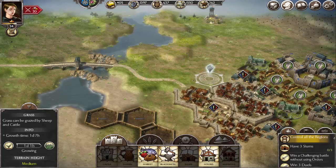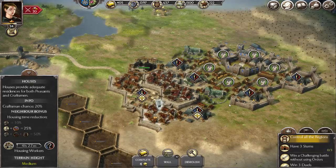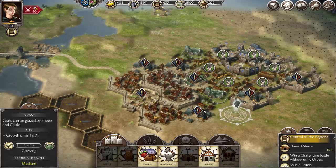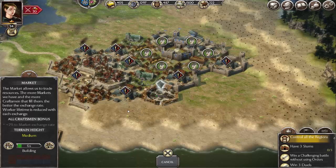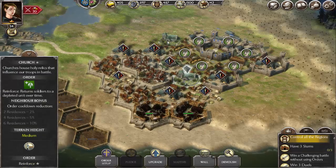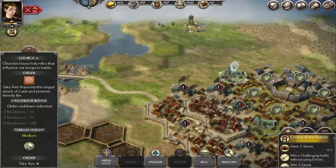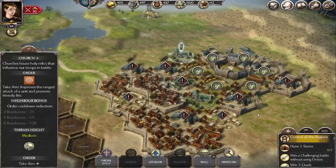Now we can build more buildings. Let's build another blacksmith right here. You can build a certain amount of markets per castle — I'm not sure how many. Markets are one of the things required for houses, so we're going to put that market right there and then build more houses, because we need more houses. Churches also get bonuses from houses being nearby — if you surround one church with six residences, your cooldown on the battle power in that church will be reduced by 10% during battle.